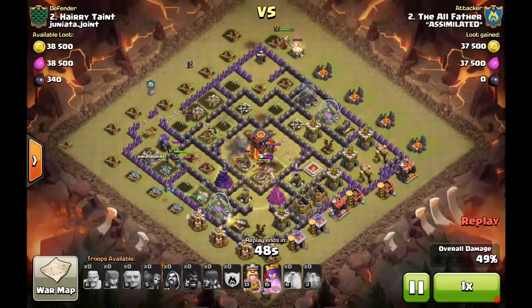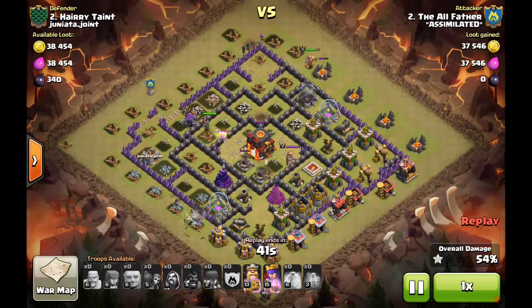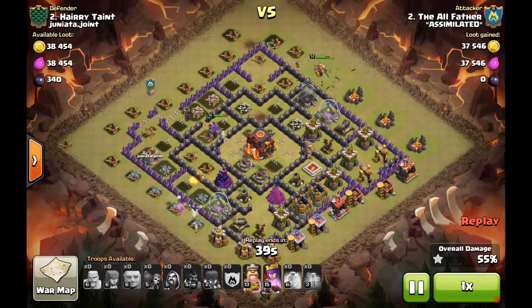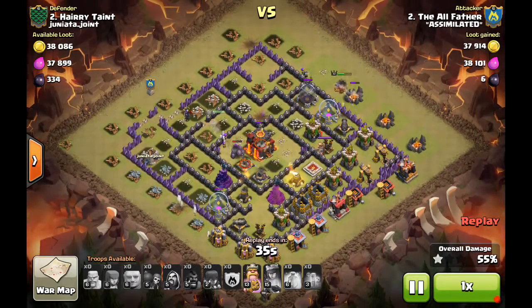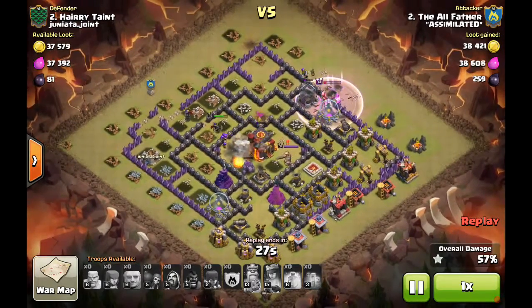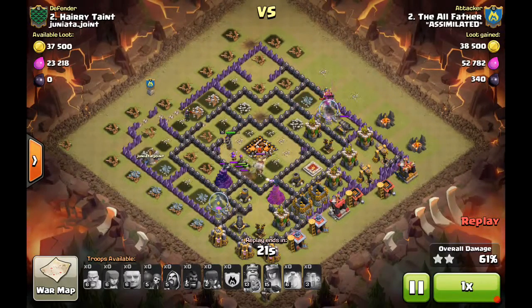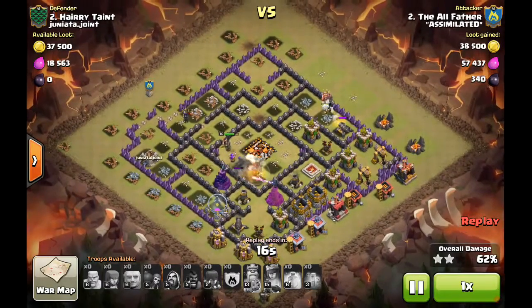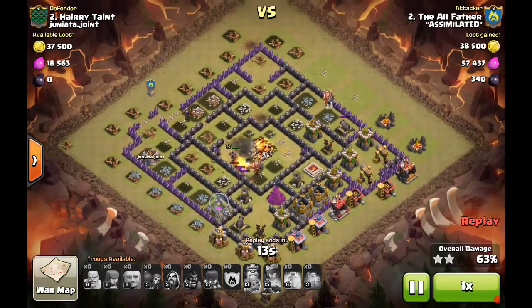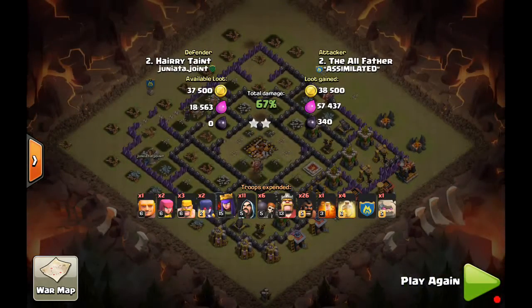The hogs filter out and lose steam near the end. Two X-Bows are still up in the middle and start targeting the queen — it's not looking good. But the golem finally redirects toward them, and by activating the queen's Royal Cloak ability, all defenses switch targets to the golem, giving the queen free reign to finish the town hall. At 61% it's just a matter of more hit points. Wizards take out buildings on the other side, and the queen finishes at 67% for a two-star against TH10 — a great result for a TH9 attacking up.